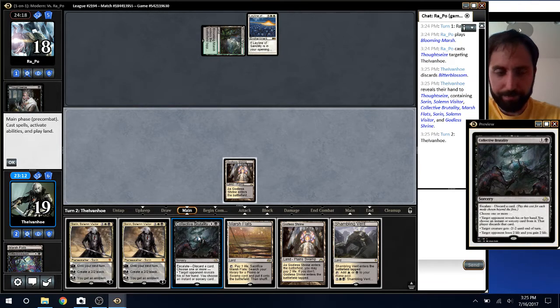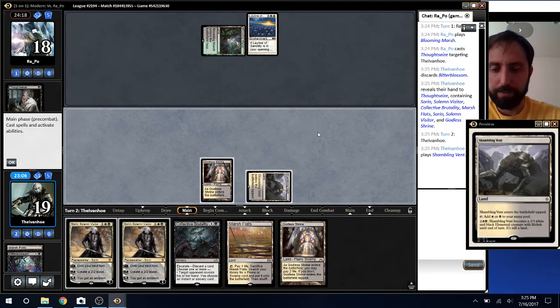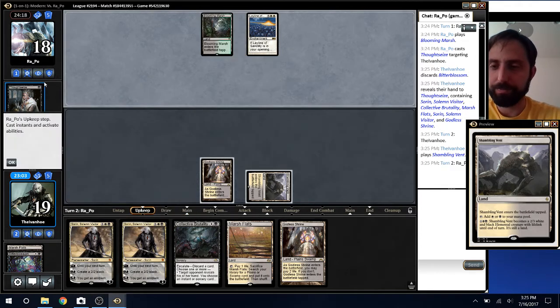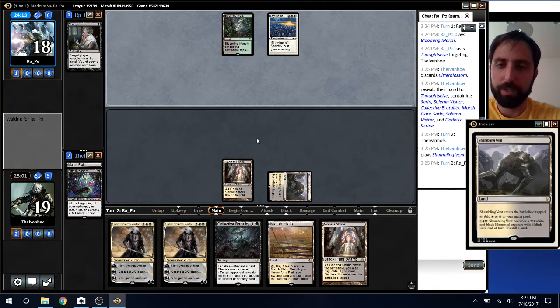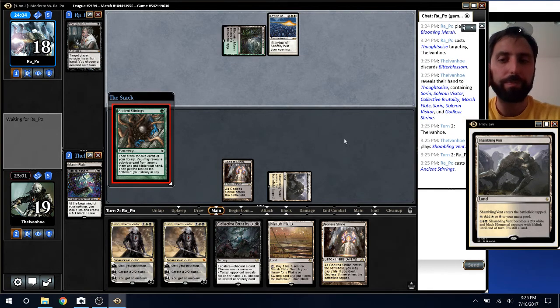So it might be lantern. Can't cast this, which is tough — can really only be lantern with discard spells and some pressure. They took my only pressure, so here we are. If it's lantern, we're probably dead. If it's just a weird Jund or Abzan deck, we're probably okay. The ley line shuts off a lot of our cards, but maybe green-black Tron — but it's probably Amulet, which is not a good matchup for this deck at all.